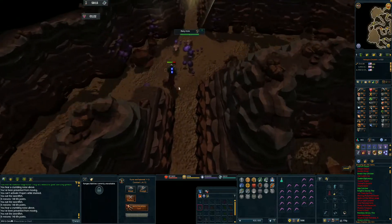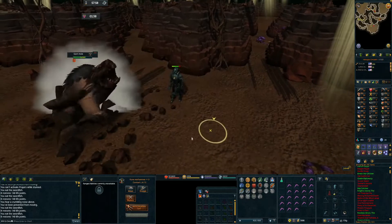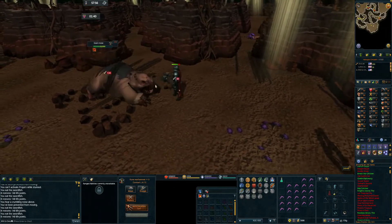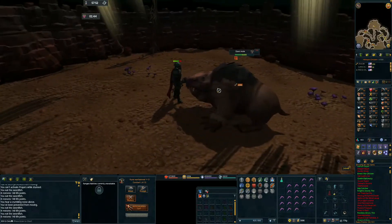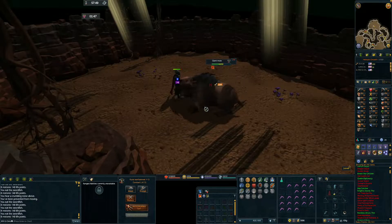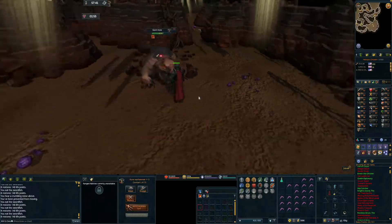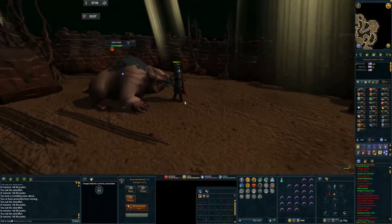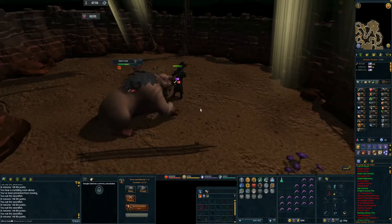We're gonna go and kill him. Doesn't seem that hard. Doesn't hit that high on legacy either, I guess. Maybe it's just because I'm used to the actual mechanics on the other one. I've been killing red spiders in legacy mode, so it just seems a little bit easy for me.